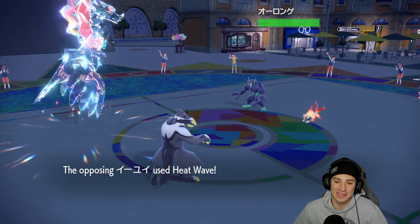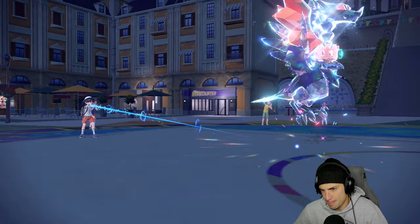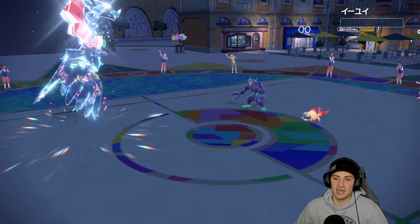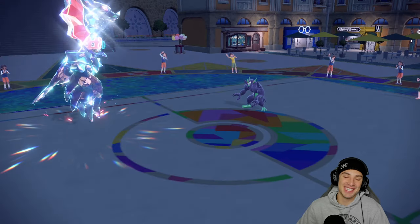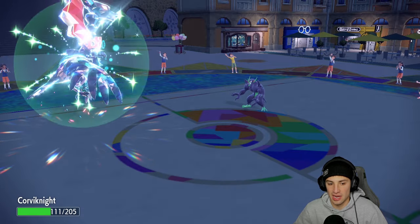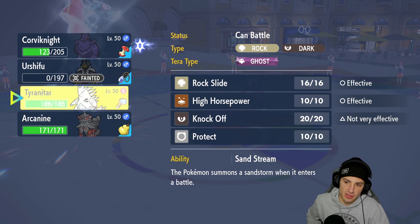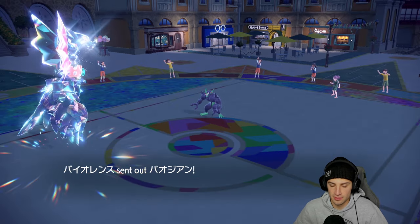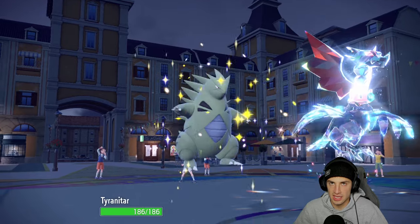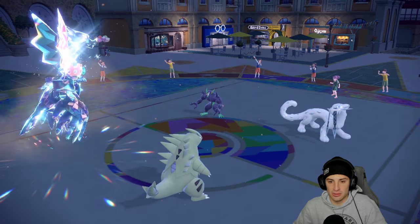I hit the Terastallize button — the steel typing is great but especially with Chi-Yu on the field we can't afford not to. Aqua Jet comes out here and does a huge chunk. Fake Tears is going to come out onto Corvinite but I'm Mirror Armored, so it gets sent directly back. Heat Wave does big damage to Corvinite still, but we get rid of Chi-Yu with Brave Bird — Corvinite killing it in match one!